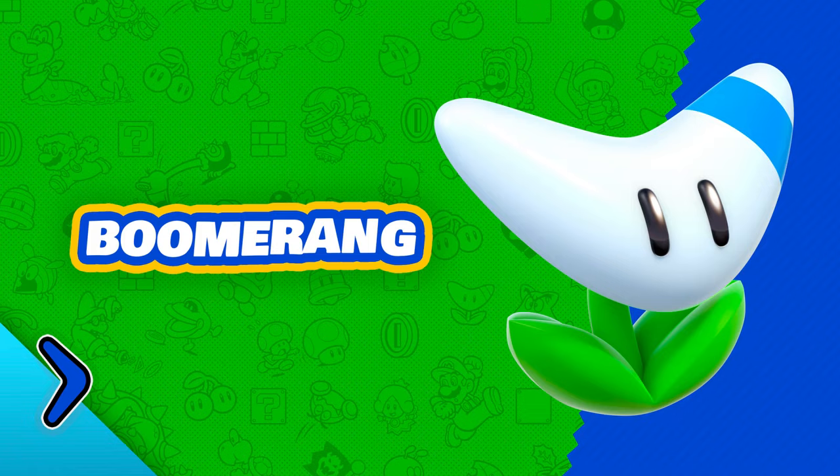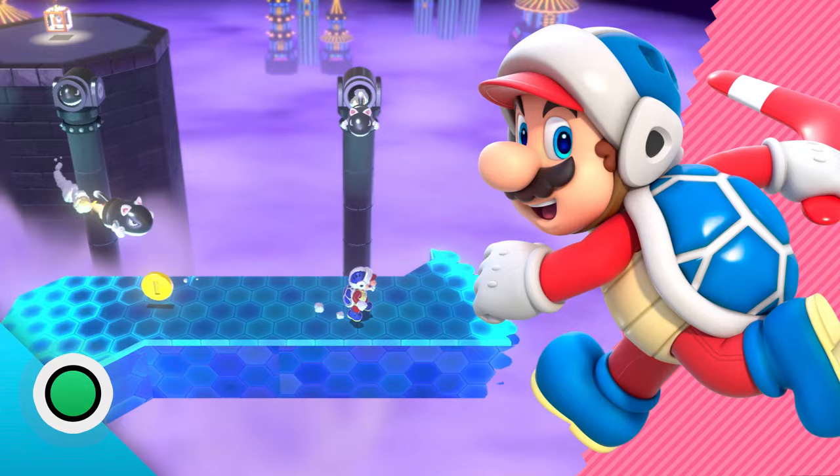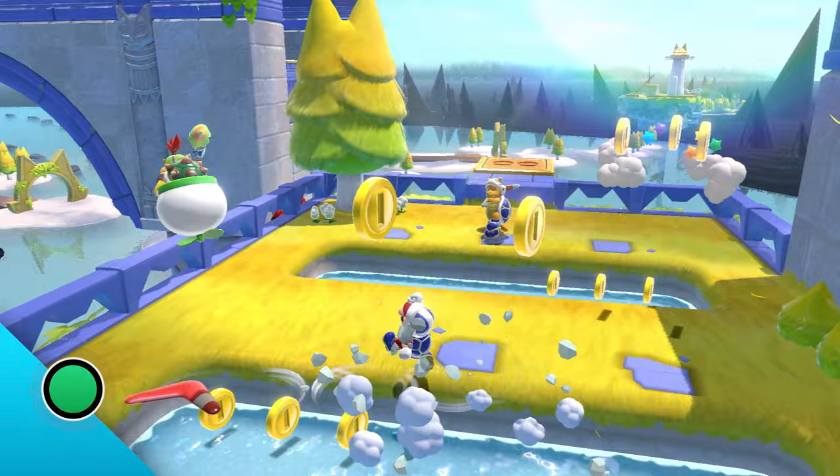Boomerang — what goes around, comes around. And Bowser's really got it coming for him. That's called karma. Snag objects with this boomerang or hit enemies from far away.